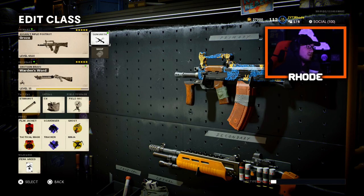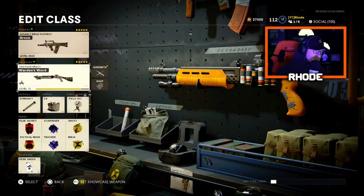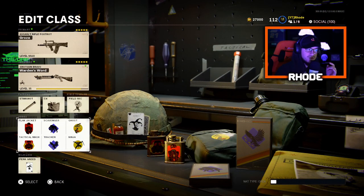For the secondary, running the Spaz or the SA-12 shotgun variant. For perks running Flak Jacket, Tac Mask, Scavenger, Tracker, Ghost, and Ninja with Perk Greed. Let's hop to the next one.